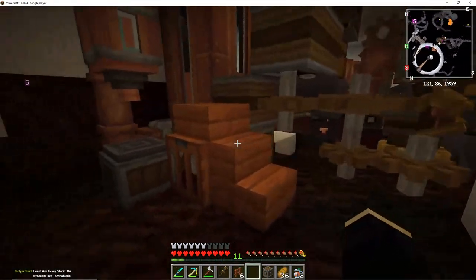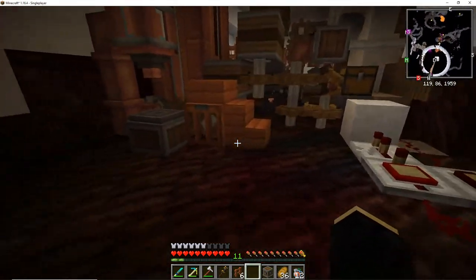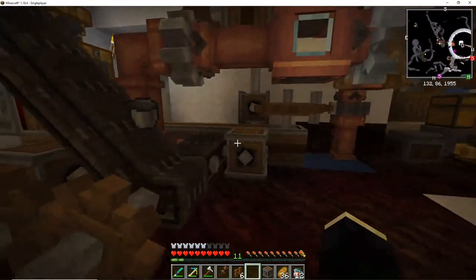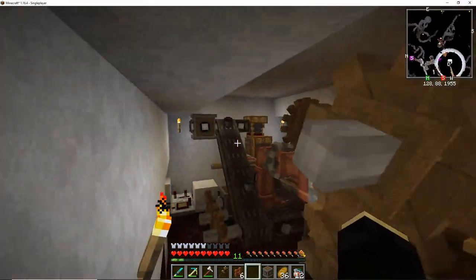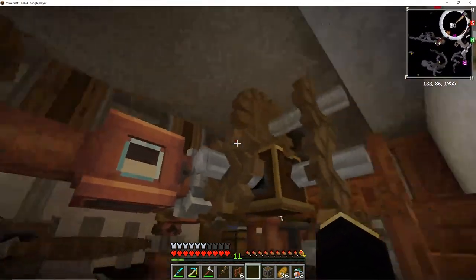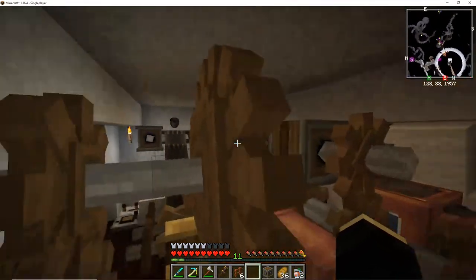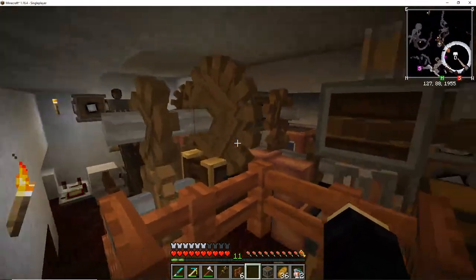I've only spent about 10 minutes on this world since I last streamed. I just crafted up some Acacia stuff and put in this little pathway that allows you to get back here and see all the stuff in the background. We're going to be walling all of this area in, roofing and flooring it and getting it polished up, without touching the contraptions or cogs.